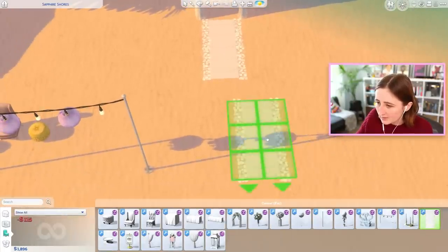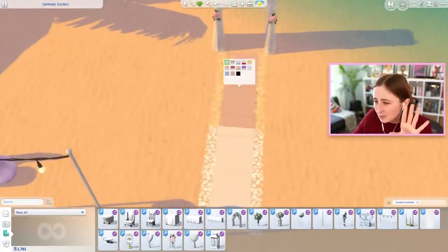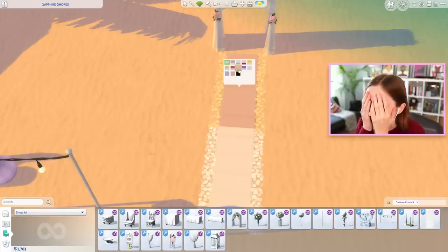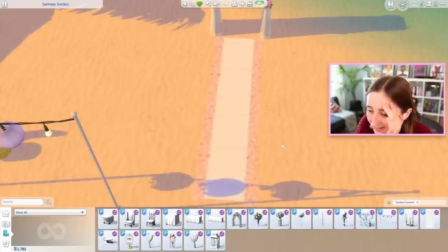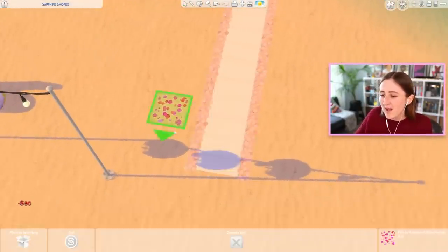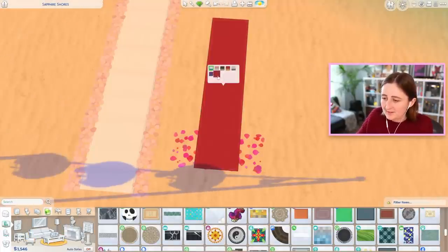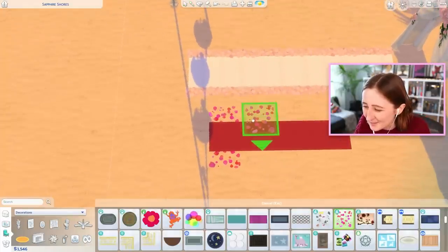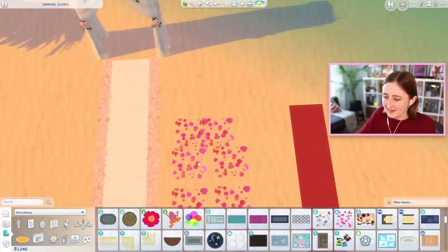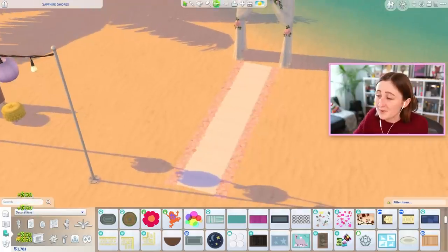The last thing is the runner to walk up to the archway — this is something I've been wanting for so long too, because we do have rose petals in The Sims but they're not really like this. Oh, it comes with and without them? Thank you so much. Those are so pretty. The petals that we have — you can't change the swatch of them, and there's a way bigger version of it too. So you could kind of mimic this by laying the flower petals down and then putting the rug on top of them. But it's just not the same. This is so cute, it's so well made, it is designed for this purpose. I really like this.